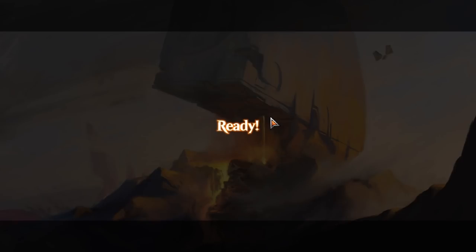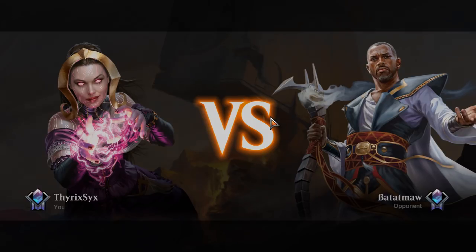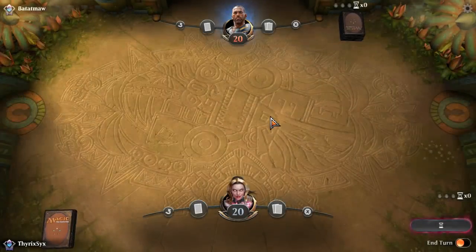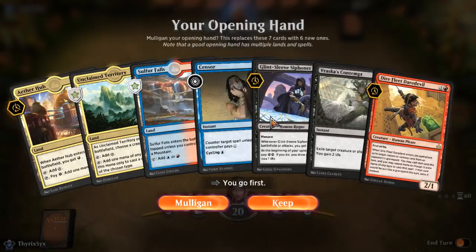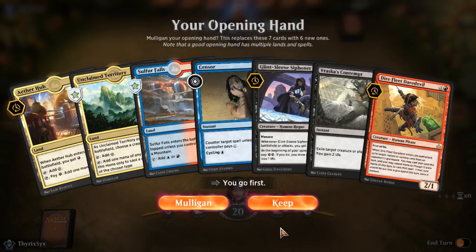The Nexus of Fate thing — I still think making unique buy-a-box promos is kind of dumb. I don't like exclusive things in Magic to begin with. We're going first — this is not a bad hand. We'll play Swamp turn one, and probably Aether Hub turn two. We could Censor something, or just play Glint-Sleeve. Depending on what they play on turn one will determine what I play. If they're blue-white, I guess I hold Censor until like turn five.